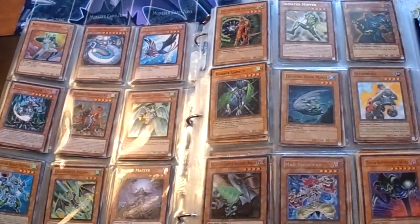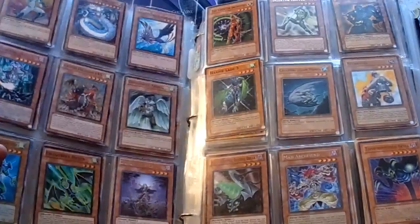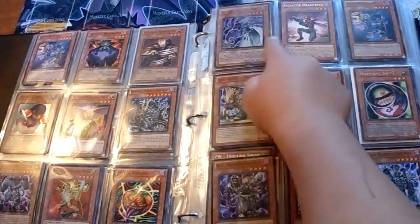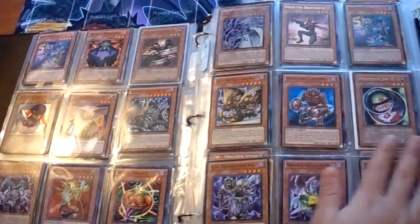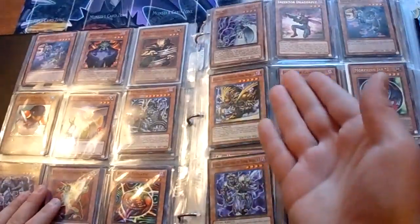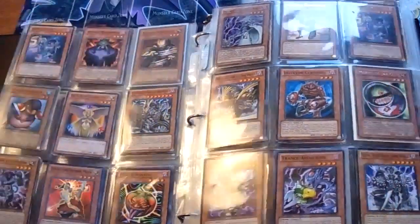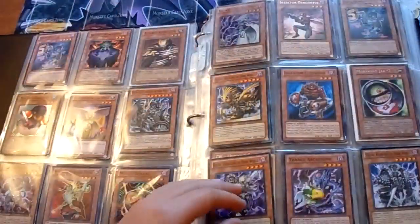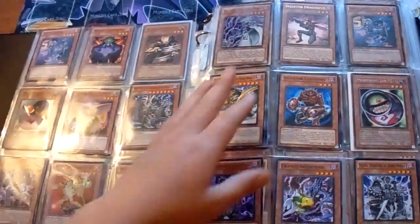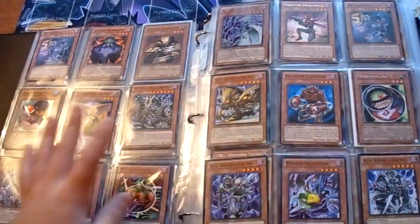Sector Hopper, Chaos Sorcerer, Insectors — Dragonfly, Hornet — three of each. I also have more Graphos but I don't know where they are right now. I also have three more Graphos somewhere.